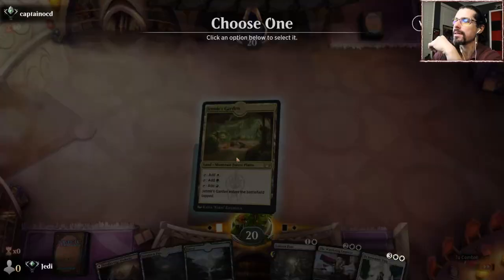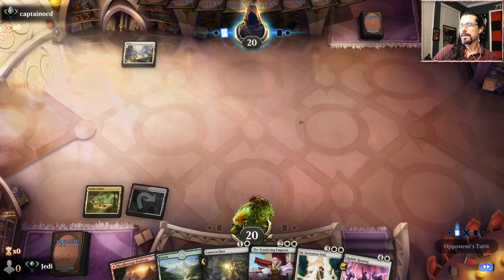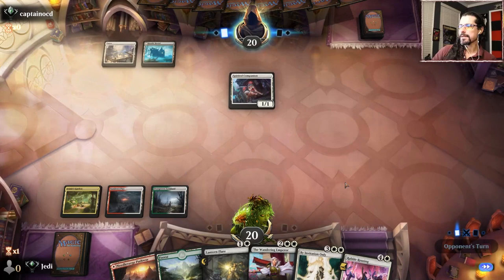This feels like a pretty controlly hand since we have a board wipe, so we're just gonna keep this one and hope for the long game. See if we can get there - seems pretty reasonable. Rabble Rousing, not too bad either - gives us a little bit of late game action to work towards. Slow roll, go something like Rousing into Invitation. Opponent looks to be off to a slow start themselves. No need to try to kill that - once again we have the Invitation so we're probably just gonna wait.